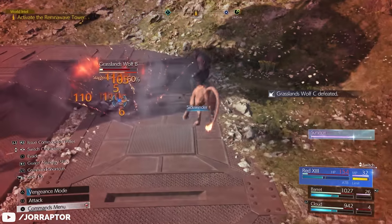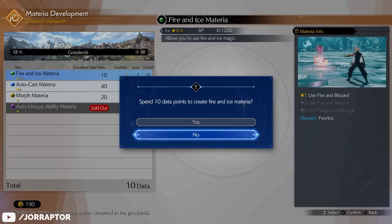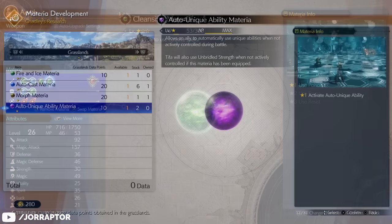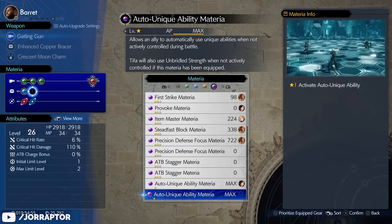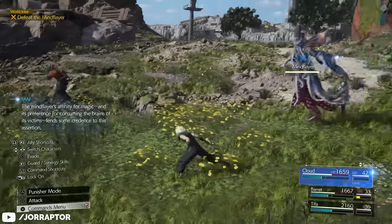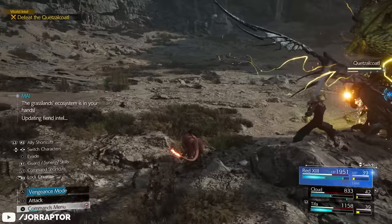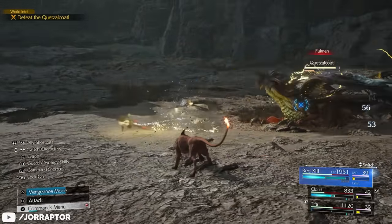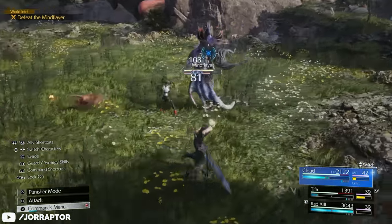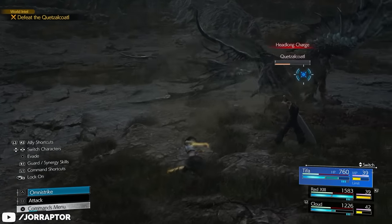Even materia from characters not in your active party will still get the AP. You also want to get the Fire and Ice materia because it's basically two spells in one materia slot, leaving room for a different materia. Also get the Auto Unique Ability materia — especially for Barret, because this means he will automatically use Overcharge when it's ready even when you're not controlling him, greatly increasing his damage output. The other one is amazing for Tifa, as she will automatically activate Unbridled Strength when she has the ATB charge, letting her deal more basic attack damage and unleash Rise and Fall and especially the Omni Strike ability for a ton of damage.